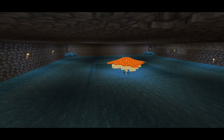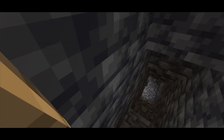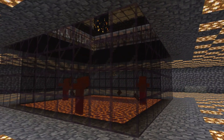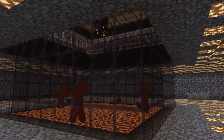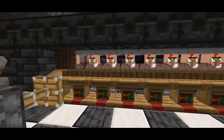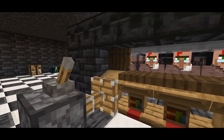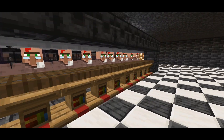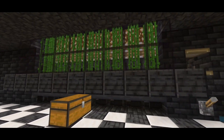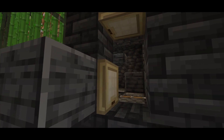Up here we have a spawning platform for iron golems, which provides us with iron to use for trading. Something you may or may not know about trading halls is if you build them around a zombie spawner, you can get discounted trades. All of these librarian villagers sell us books for one emerald — we can even buy bookcases for one emerald and sell the books back to get unlimited emeralds.